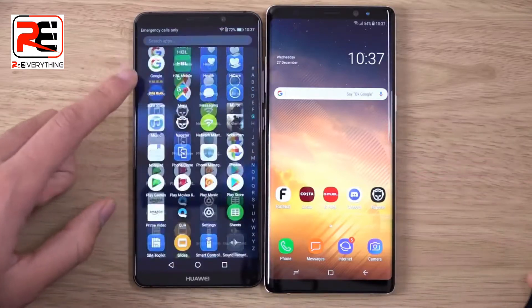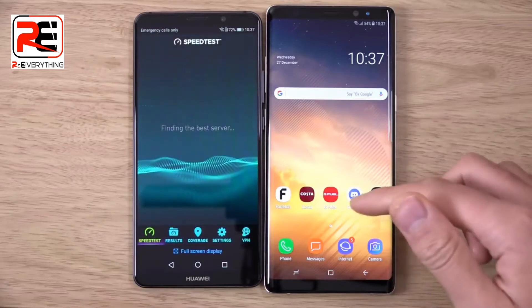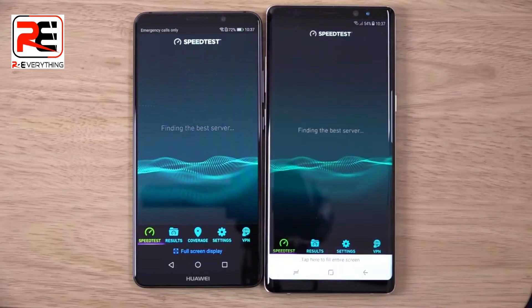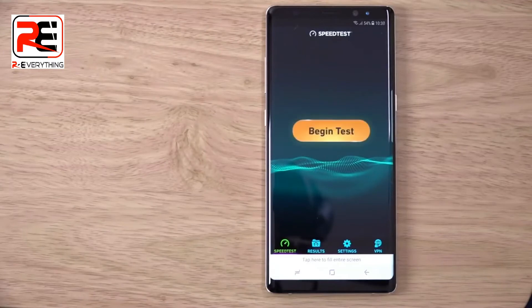We're going to have a look at the WiFi as well. I've managed to connect to a local server. To turn on the GPS — let me just double check that — for some reason the GPS seems to turn itself off.